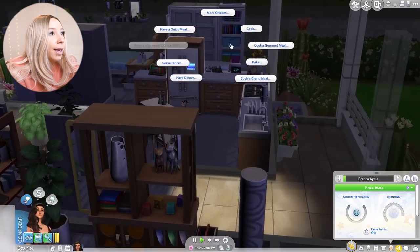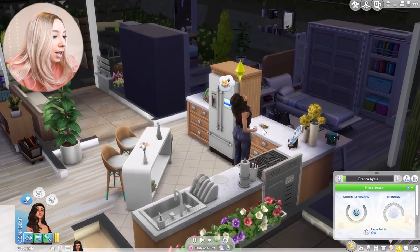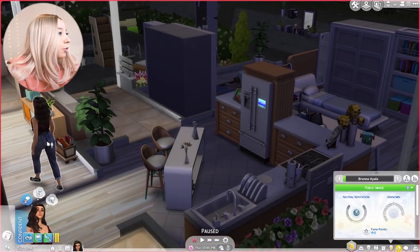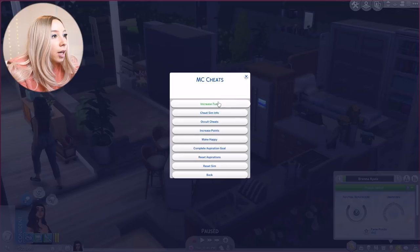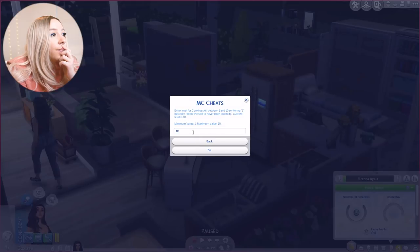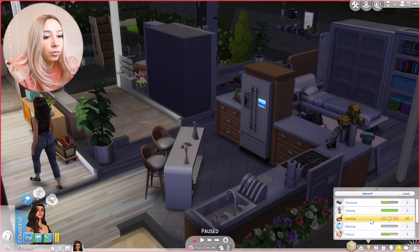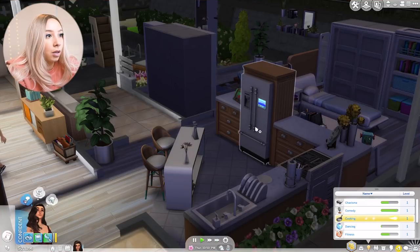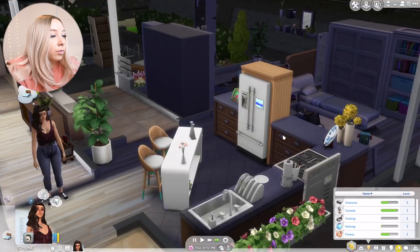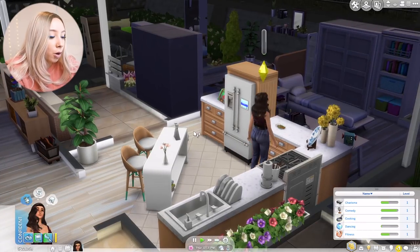Let's see what happens when we make it. What quality is it gonna be? I made her cooking skill level 10 — excellent! Oh okay, hold on — before you go off to read that book, let's turn your skill back to zero. Actually I think it was at zero because you haven't cooked anything. Let's try this again. Poor quality.